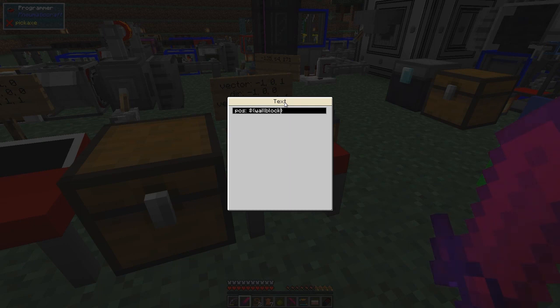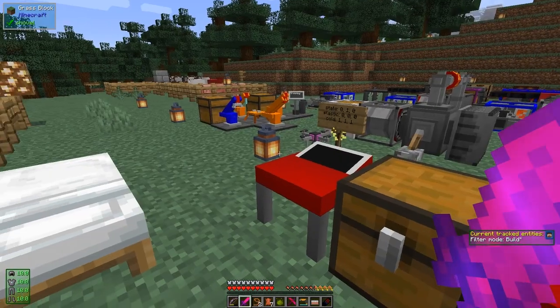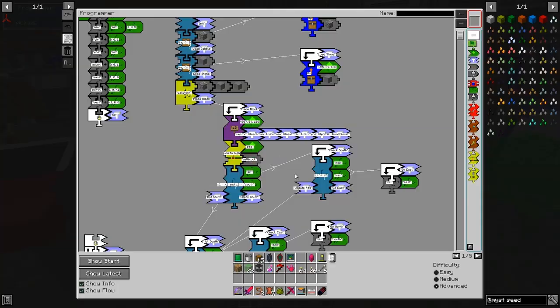We'll just call the variable 'blk' as a short form. It's going to print out the block as it's doing it, then come along here and go through all of this code. When it's finished it will come back here and place the next one. So we should see cobblestone, then stone, stone, then cobblestone coming through. Let's go and do that — I need to reprogram that drone.